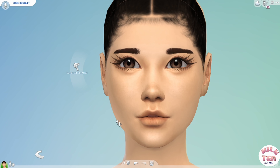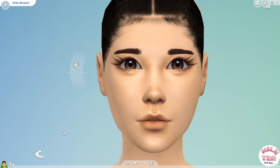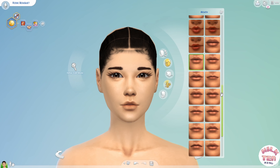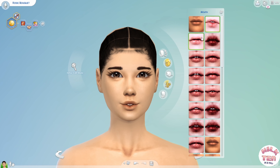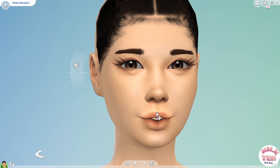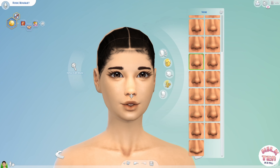I wanted her to have a longer, slender face than the other two girls I made, and to have somewhat cat-like attributes. I have been so obsessed with Animal Crossing Pocket Camp lately. I literally made these girls because I was in between waiting for the animals in my game to rotate and give me new quests. And I definitely can't wait for March to come around because I will 100% be buying the new Animal Crossing for the Switch.